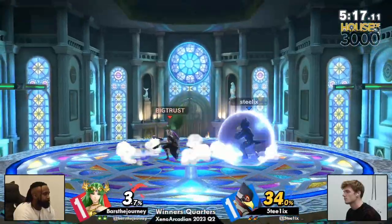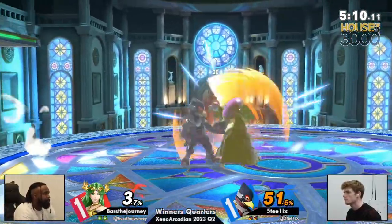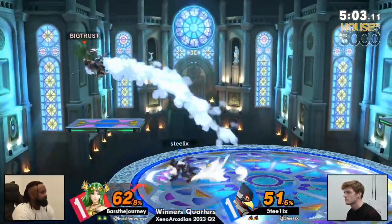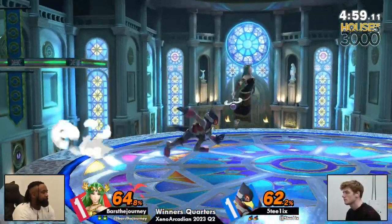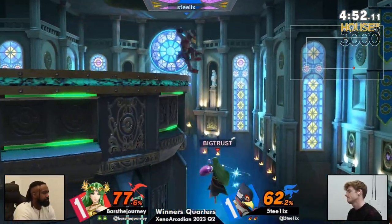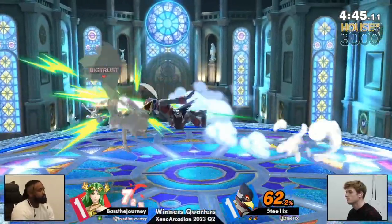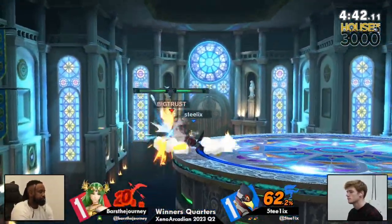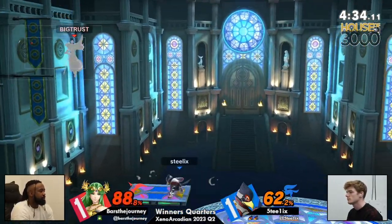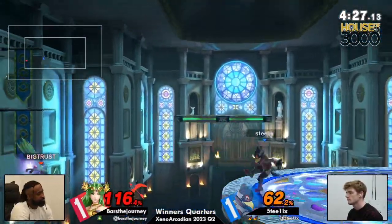Back and forth, back and forth — both players are just answering each other back. Nobody able to open it up fully yet. This nair putting him in the blender — that was Bars's opportunity. But I love the high illusion there from Steelix, utilizing that platform as cover to just find his way back. Tried to go for the jab but unfortunately got turned around. He looked for that reflector extension too. Steelix is cooking — you're seeing all of these specials trying to come out: the illusion, the laser, the reflector, as combo extenders. Too low there for Bars. Didn't have a jump — didn't even notice he didn't have a jump. My goodness.